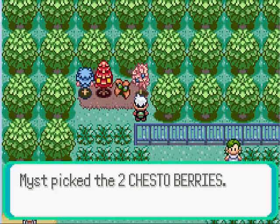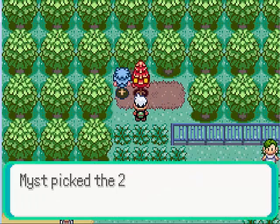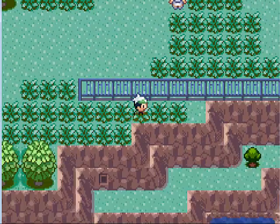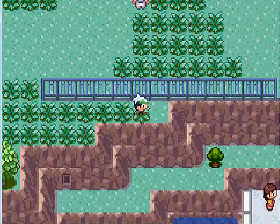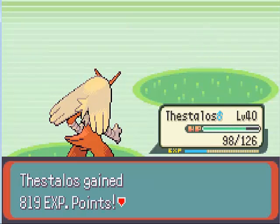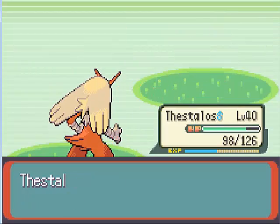Up here we can get even more berries — Chesto, Oran, Aspear, and Persim. So a lot of status-curing ones, which are really nice. There's a hidden item — getting an HP Up here. I'm still going to be saving all these HP Ups for a later team member. Let's fight this trainer. A Cacturne is not precious — well, I guess it depends on the trainer. Same with this Seviper. Goodbye and good riddance.